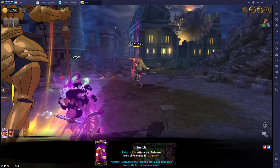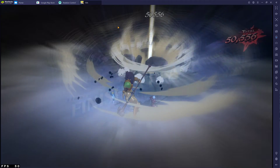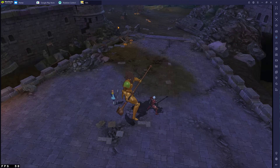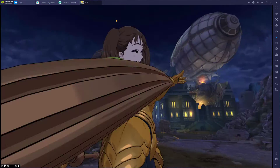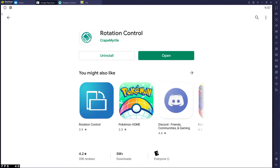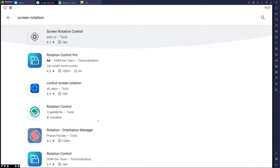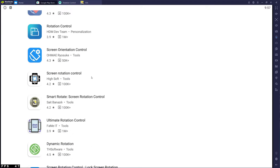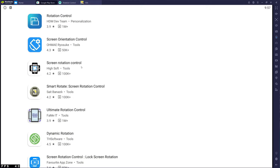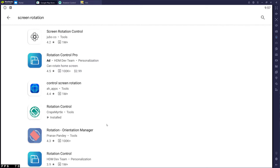This has nothing to do with an emulator — you can do this on your Android phone. I don't know anything about iOS, so if you can figure it out on iOS go ahead, but this is simply for Android devices. The app that I use is called Rotation Control, and there are plenty of apps that do this. You just look up 'screen rotation' and you can see there are tons of apps. The one I used prior was called Screen Rotation Control, but the one I'm currently using on my phone works great and they're not difficult to use.